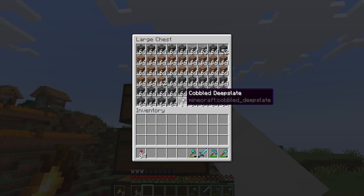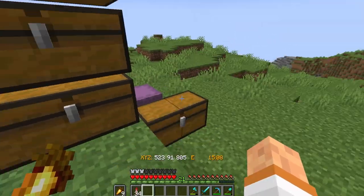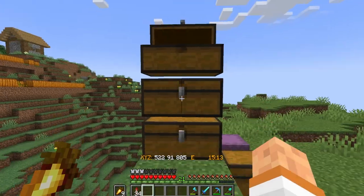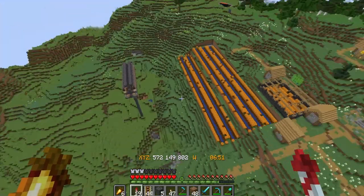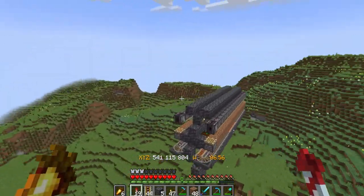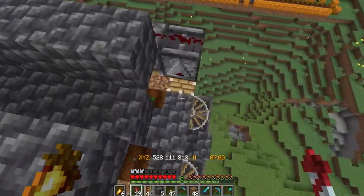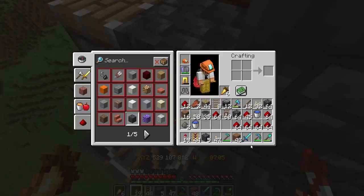I've just about gathered up all the materials we need to build the pumpkin farm - I have everything here but the pumpkin seeds, I need to go back and grab those. Just like that, we have finished our first two modules of the farm. It's a pretty simple design I came up with that uses a hopper minecart to trigger these pistons here on the sides.